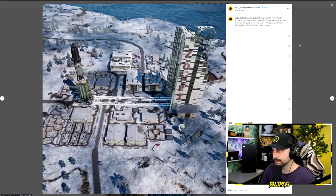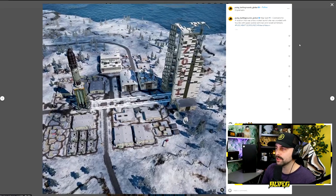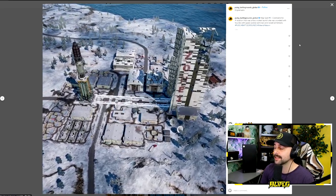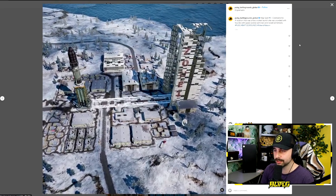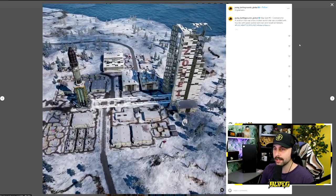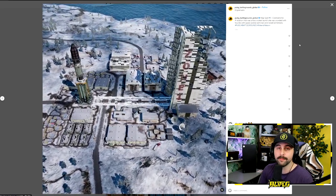Map spot number three is Cosmodrome, a location that was once a rocket launch site crowded with tourists, space science seminars, and rocket exhibitions. This is one of the surviving areas from old Vikendi and looks fairly similar with some changes — and obviously a very interesting area on the map.